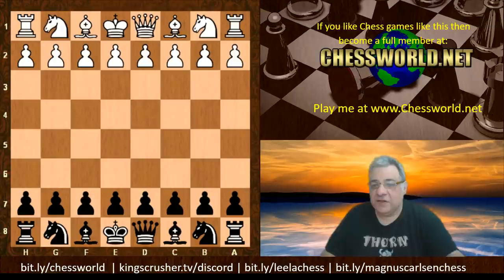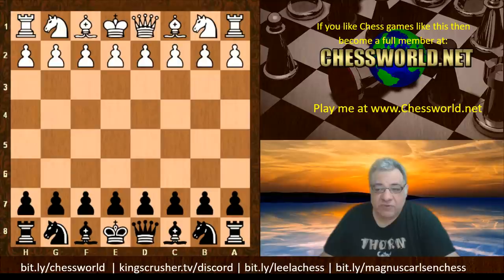Let's have a look at my first pick, and it was coined the Game of the Century. It was when Bobby Fischer was only just 13 years old. It was against Donald Byrne, one of the Byrne brothers, and it was played in the Rosenwald Memorial Tournament at the Marshall Chess Club in New York City, October 17, 1956. Bobby Fischer had the black pieces here against Donald Byrne.